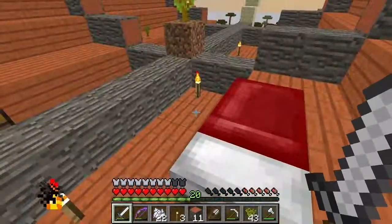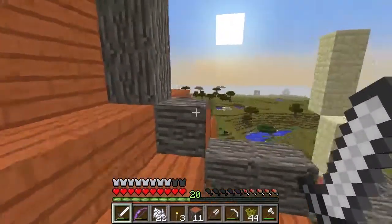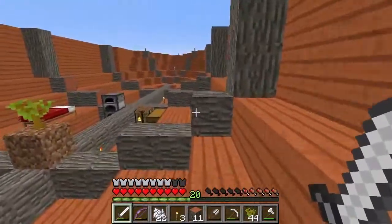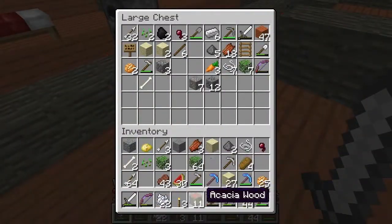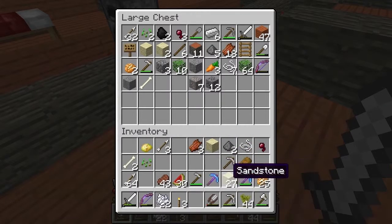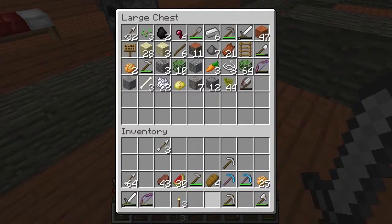I thought today we were going to work on the back of the ship — the stern, the captain's quarters — but I'm still designing that portion. I'm not 100% certain on how I want to do that yet. So I figured rather than muck around for a while, we could actually get some work done that we need to get done.